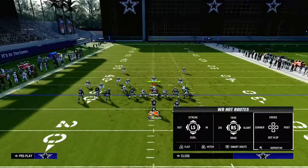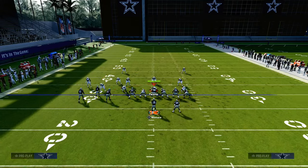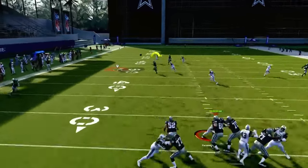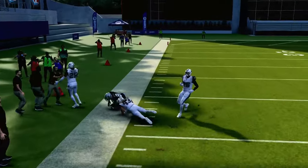Another thing you can do with the running back — because we are in a game right now where you can easily send five out and not really have to worry about pressure — is just put him on a basic flat route, table route, or out route to create better spacing for your slant when he comes across the field.